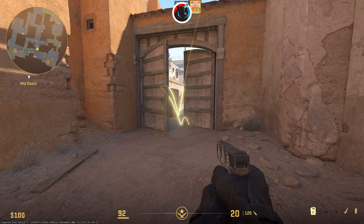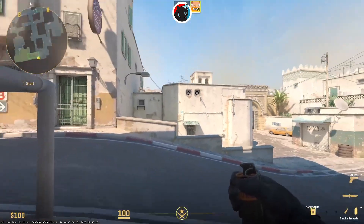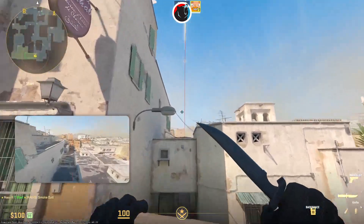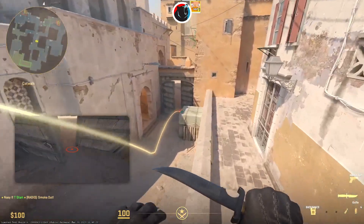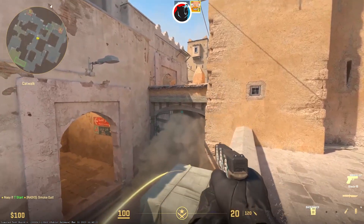The most important smoke on Dust 2 is the one that blocks vision at double doors. Go to the corner at T-Start and aim for the tip of the building in the distance, then jump throw. In CSGO, you could only smoke this area off with the Xbox smoke. Now the new smokes fill up the space and the door will be blocked.